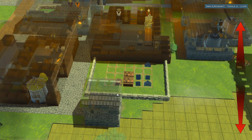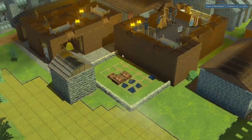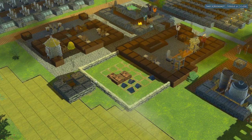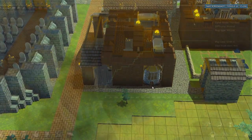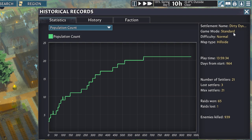This is exactly why I love making these player construction showcases — I end up discovering so many ways to make my own settlements look better and more interesting. But if you have any ideas how I could make these even better, let me know in the comments. Suggestions like those are the reason I now open up the statistics screen of these settlements during the showcase. This one was played on standard mode, normal difficulty, hillside map for almost 1000 days — in just 14 hours of game time — with 65 raids, over 900 enemies killed, and a current population of 21 settlers.